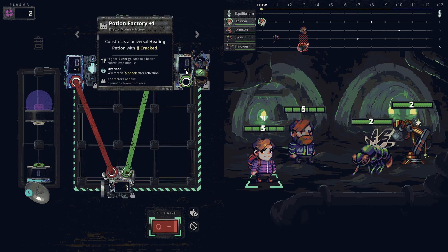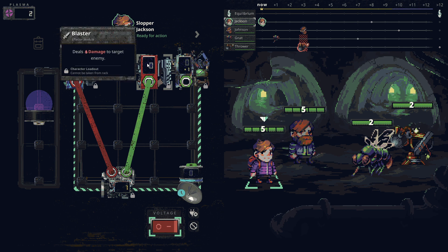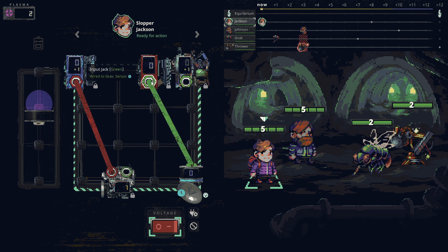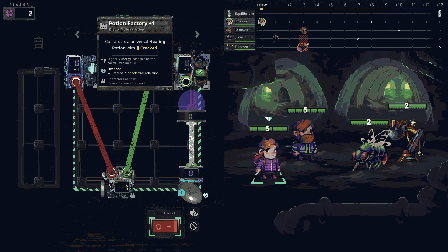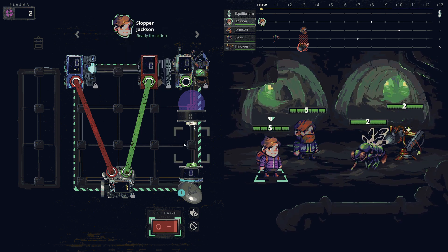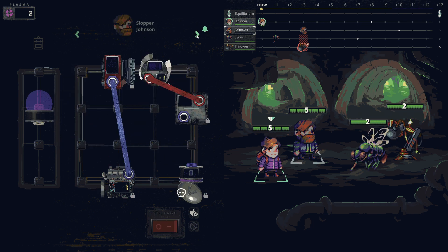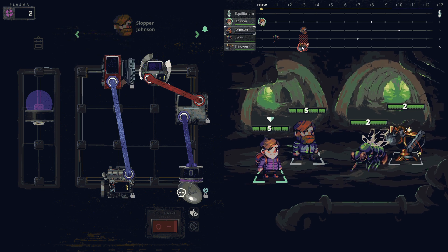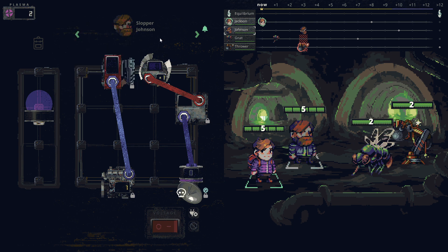The time bomb has a green output so I'll connect it to the potion factory to get some potions going. You can only have one wire to each input. I could use it for the plasma converter instead, but the potion factory seems better. Looking at the setup, we're actually lined up to kill the gnat with the blade module - looks like we can do the exact same thing we did last turn.